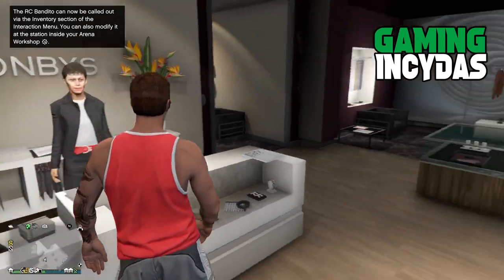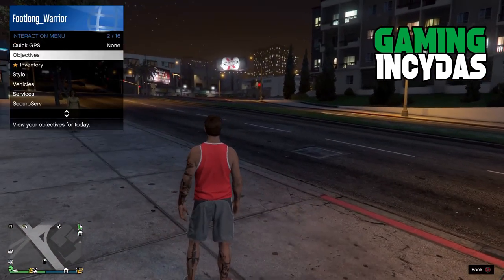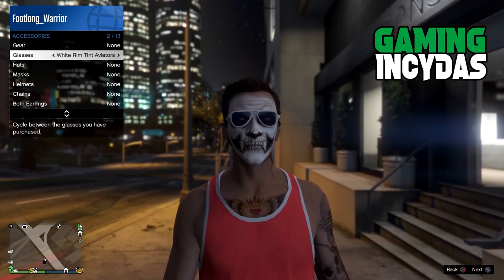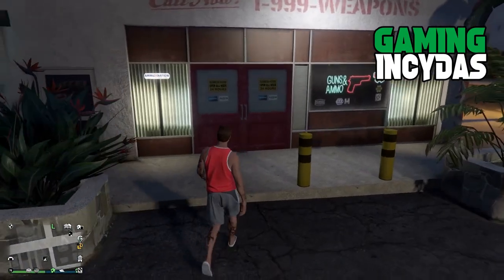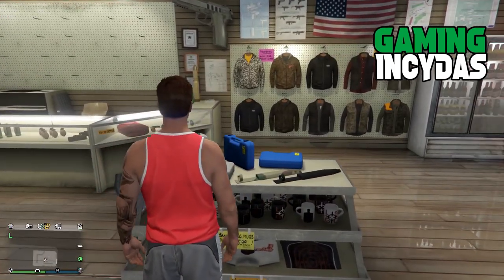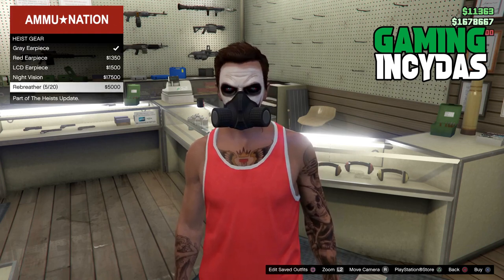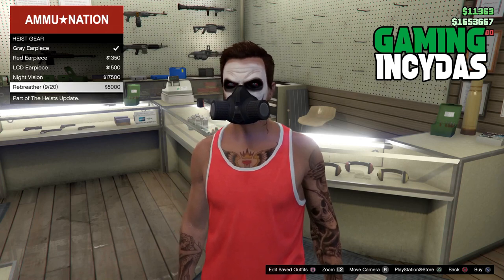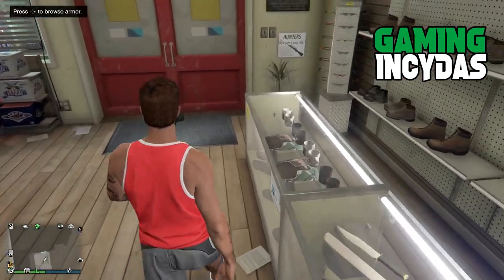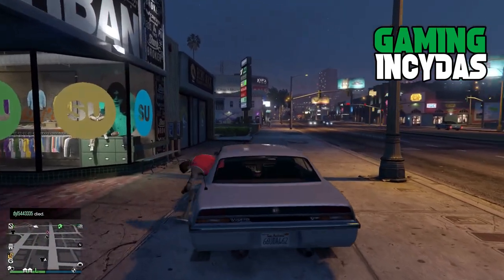I'm going to put on a default outfit just in case. I'm taking these glasses off — the helmet I was wearing could potentially conflict with something and we don't want that. So if you're wearing an outfit that you think may conflict, just put yourself in a default. Make your way to Ammu-Nation and buy some rebreathers and an earpiece — you will need these.